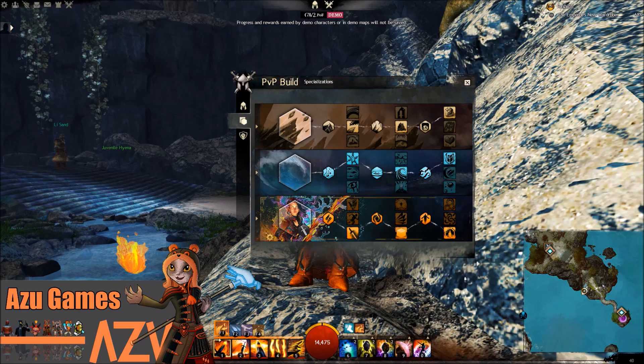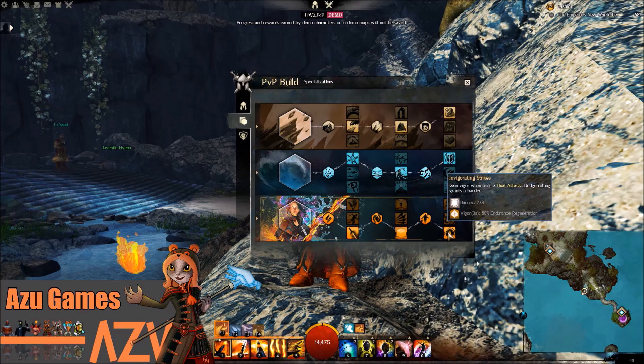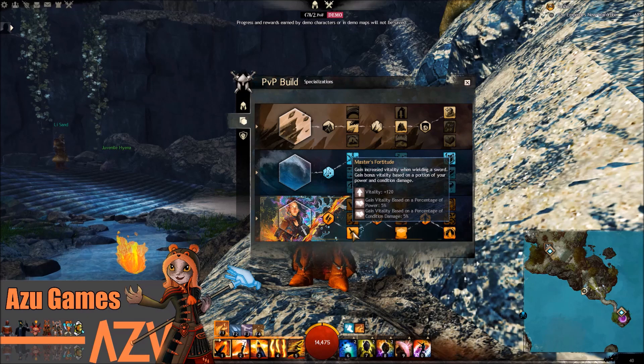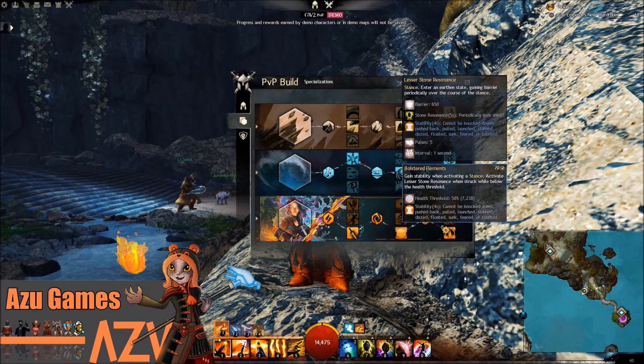The Weaver, the new Elite Specialization, defaults to start off with Master's Fortitude, Blessers, Stone Resonance, and Invigorating Strikes - the three tanky stats from this new specialization. Master's Fortitude gives increased vitality when wielding a sword, with bonus vitality based on a portion of your power, and additional damage. Then you get Lesser Stone Resonance, which is a stance where, when you enter a new state, you gain barrier periodically over time over the course of the stance - about five pulses of shields during five seconds.